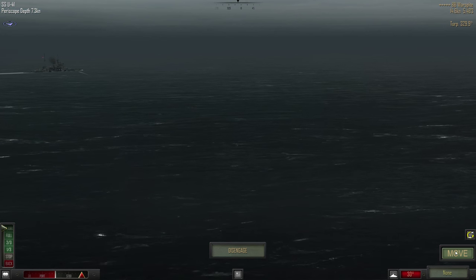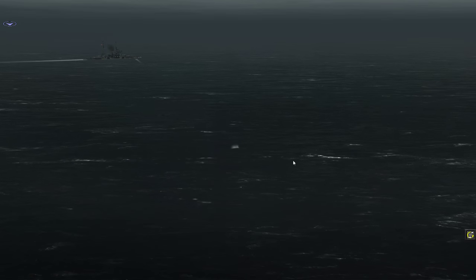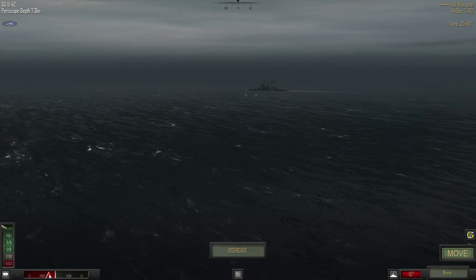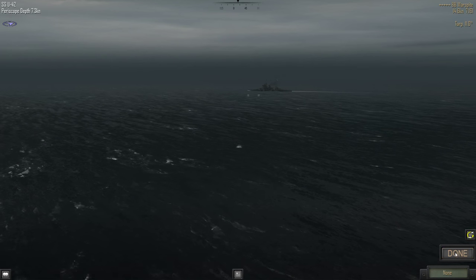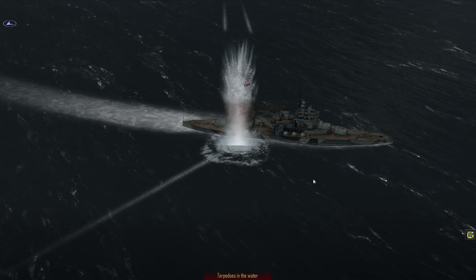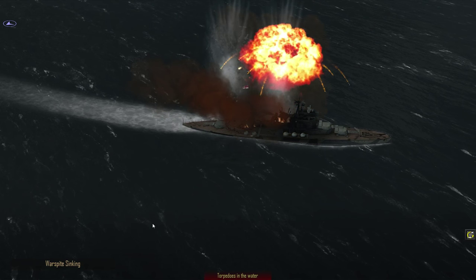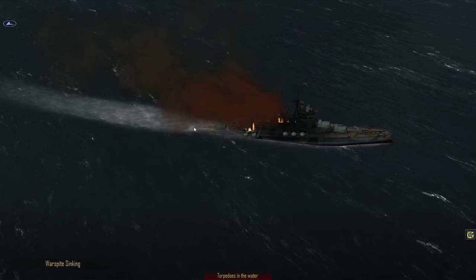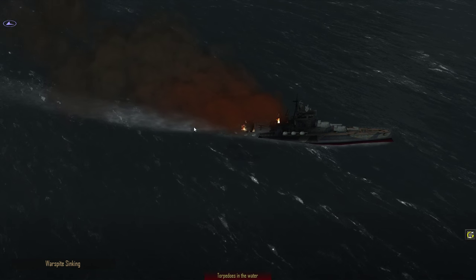We keep doing what we wanted — turning around, getting the stern torpedoes. Those two look really good. Let's see her movement — that's going to be three hits, and that should do it. There it goes, the Warspite down. So without taking any damage ourselves, just at the cost of torpedoes, we sank both the battleship and the destroyer escort.